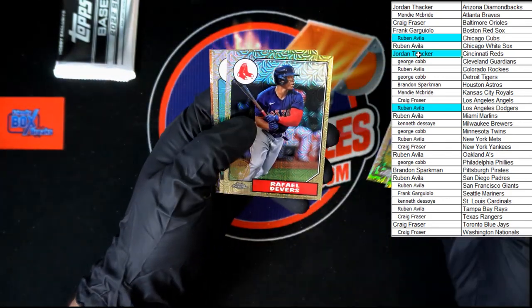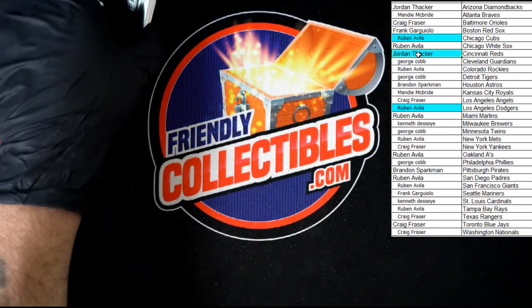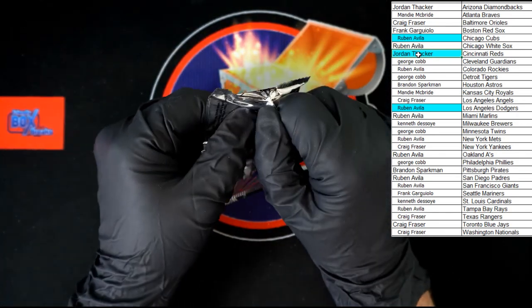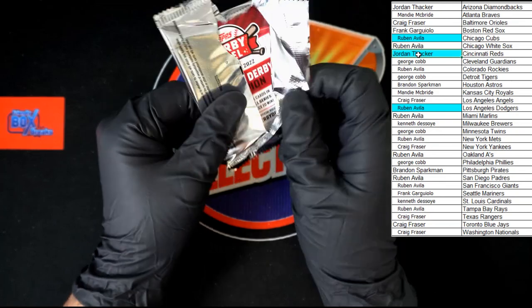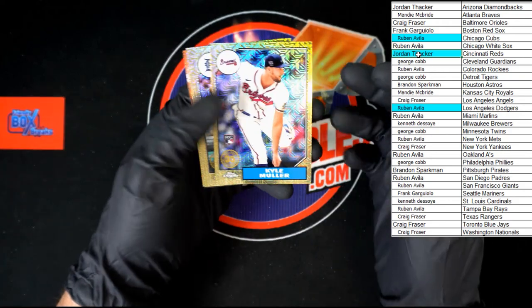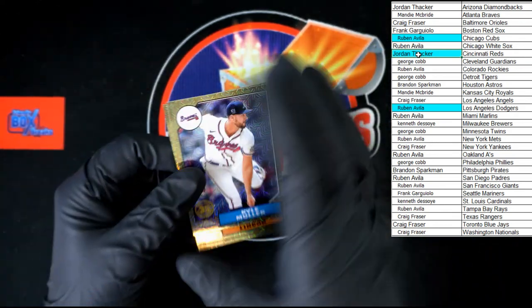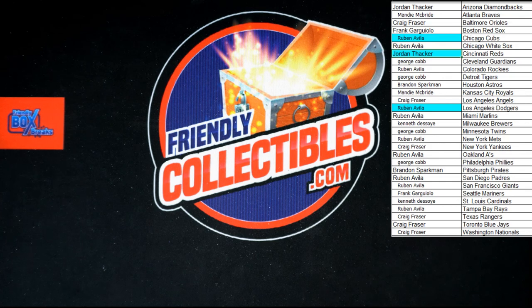Strasburg, Bieber, Devers, Mike Trout — very nice — and Home Run Challenge. Last pack in the box: Muller rookie, Cabrera, Lindor, and Nolan to end it out. All right, that is going to do it for 2022 Topps Series 1 Jumbo Box 426. Next one is listed — let's get after it. Thanks guys, thanks all — very much appreciated.